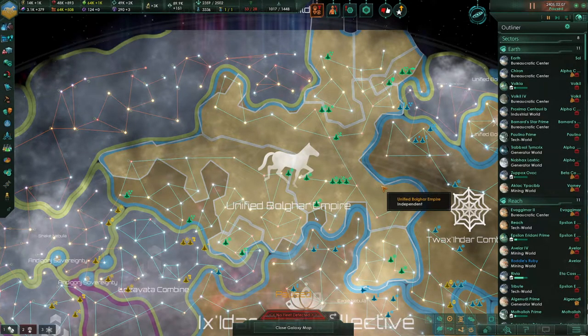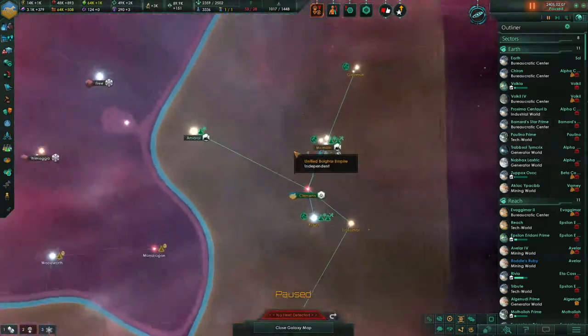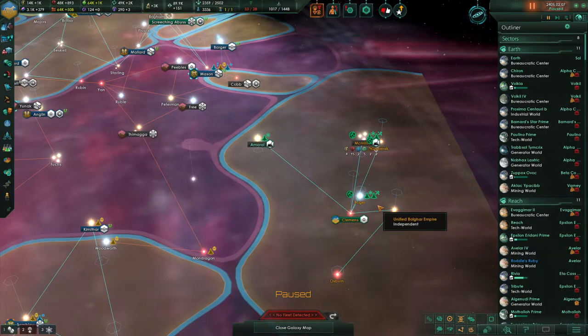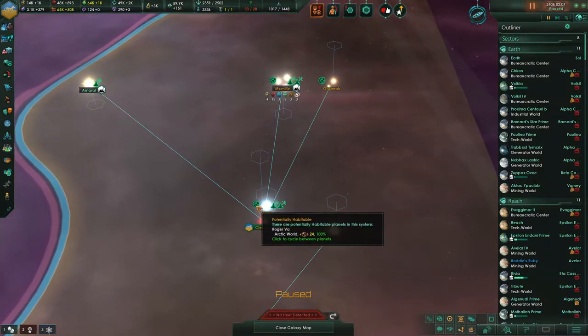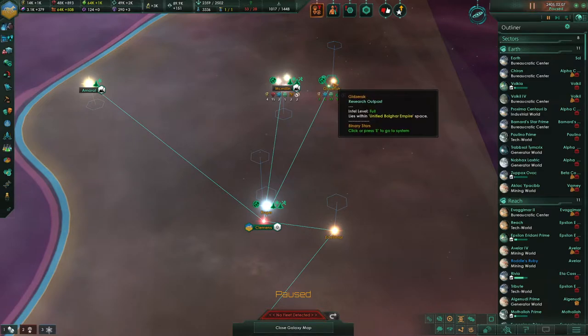Hello everybody, I'm Nostrom here. Welcome back to the Horstlord Mega Campaign in Stellaris. In the last episode, we continued our work down here in this little region of the galaxy. We are establishing our first colony in this region, in the Clemen system. A lot of these habitable planets here are very, very good, so we'll probably be establishing more colonies down here.